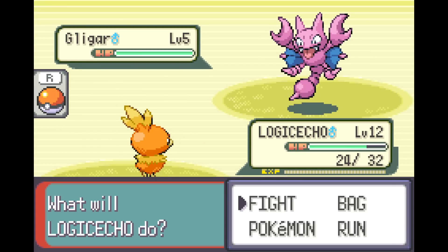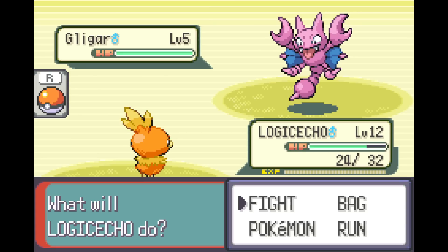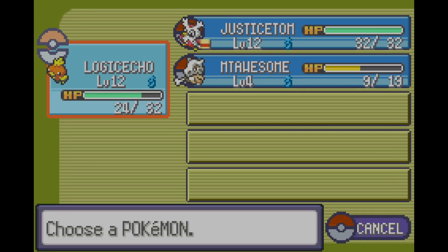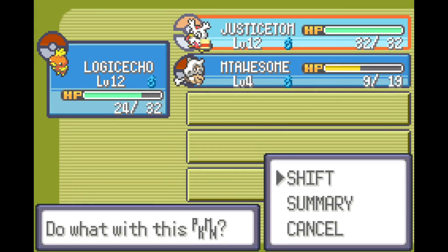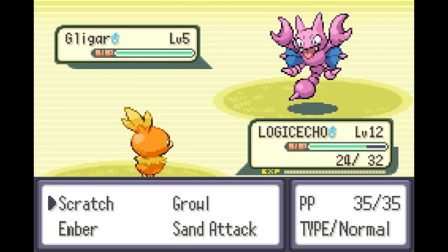I feel like we kind of have... Torchic doesn't turn into Flying Fire — Torchic is Fighting Fire in the future. Is Delibird even Flying? Yeah, Ice and Flying. I didn't know if it was one of those weird ones that's Ice and Normal. Gligar is Ground and Flying. We already have a Ground type and a Flying type separately.